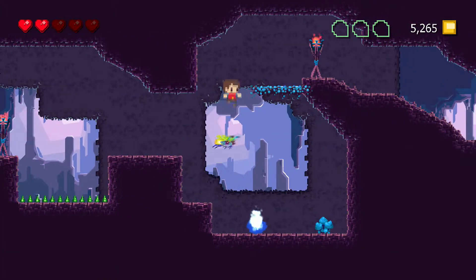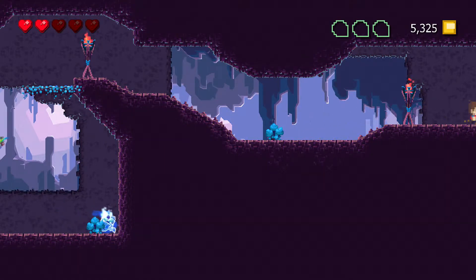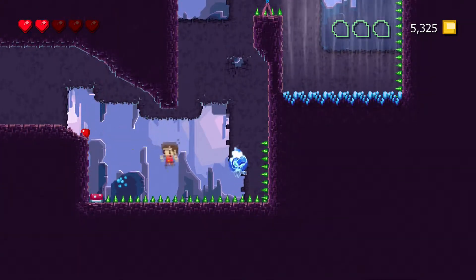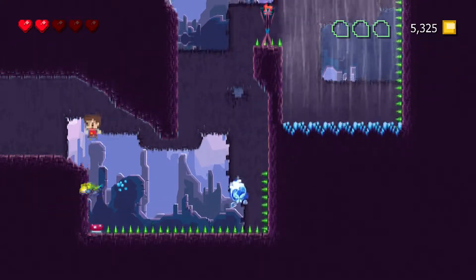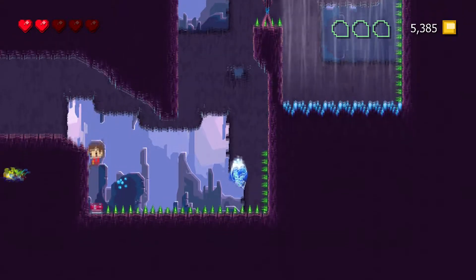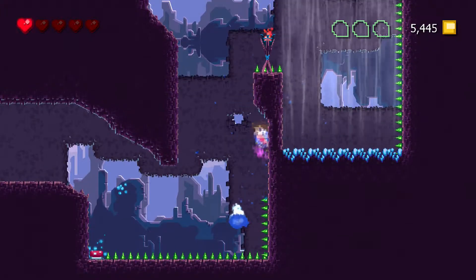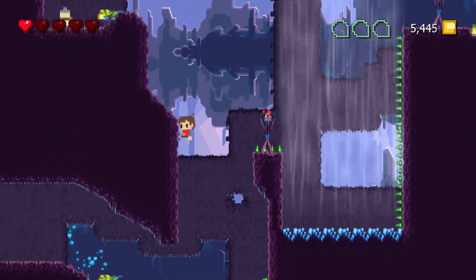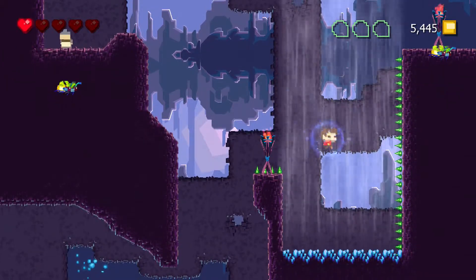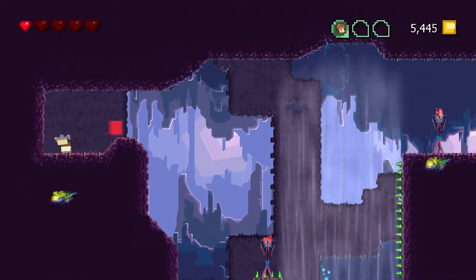Use the flying beetle — or bee, or whatever that is — to get up there. You have to be the pixel in order to be able to get to the other side without dying. You can't really use that bird to get there safely. So you have to be the pixel to get to the top and then get the villager on the left side.